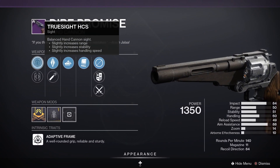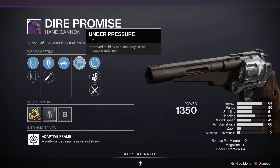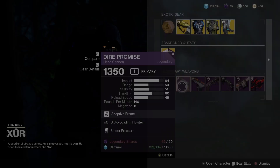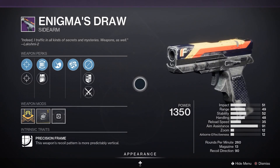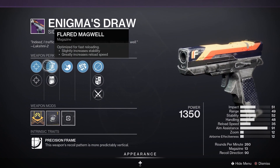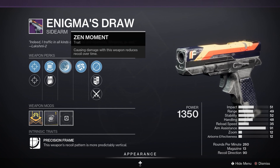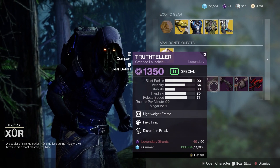Next up, Dire Promise — old favourite. Crusite HCS, Armor Piercing Rounds, Auto Loading Holster, Under Pressure. Not too bad, probably give that one a miss. Next up, Enigma's Draw — it's a sidearm. Quick Dot, SAS, Flared Magwell, Firmly Planted, Rangefinder. Not too bad.